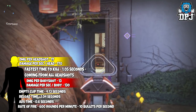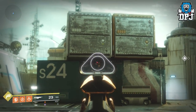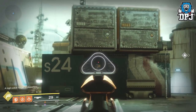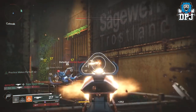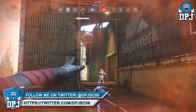Its recoil direction, as you can see on screen, is quite dramatic — it raises vertically and doesn't stop until the clip is empty. The Under Pressure perk does help a little, but in my opinion not quite enough. That said, being the same archetype as the Scathelock, the Ghost Primus is much easier to control — it just feels a lot snappier and a lot more rewarding.